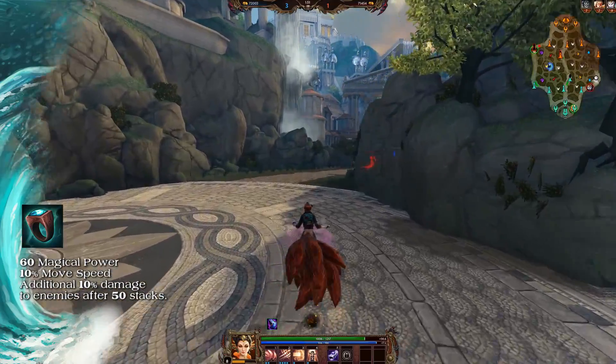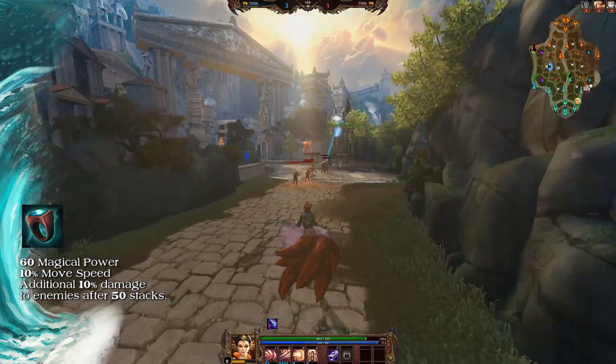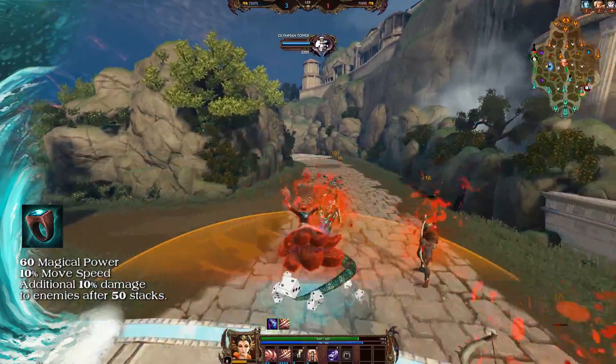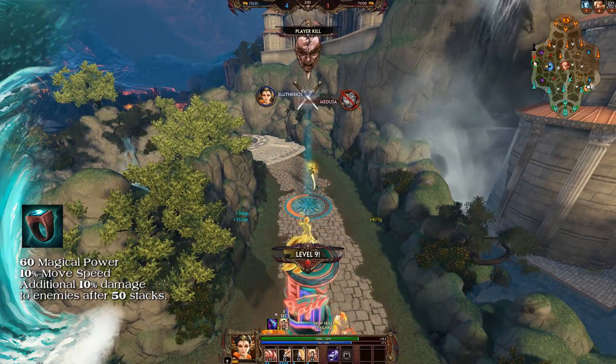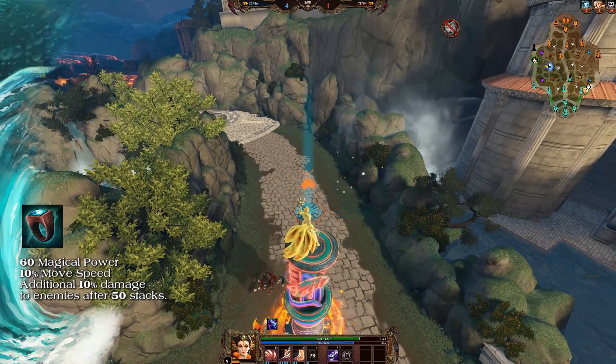Shaman's Ring has been redesigned. It grants 60 magical power, 10% movement speed, and a new passive. Dealing 100 damage to enemy gods gives you a stack. At 50 stacks, Shaman's Ring evolves, getting a new passive that allows the wearer to deal an additional 10% to targets hit by the wearer's abilities.